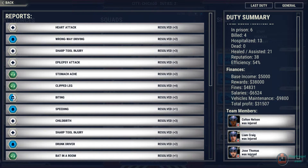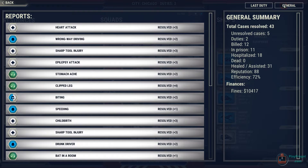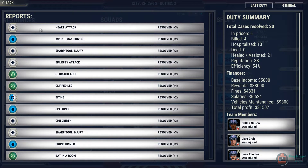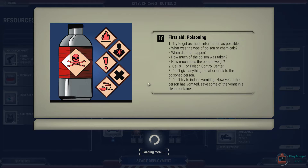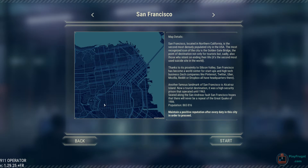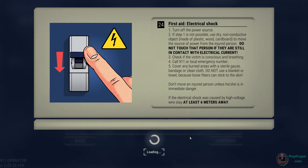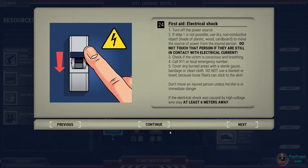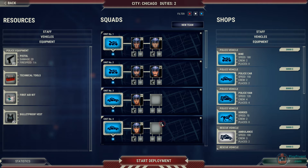We've got three injured officers, which isn't great. But overall we're not doing too bad — about $10,000 total costs, with a profit of $31,000 for the duty. That seems like a pretty good day. We could go to San Francisco, or go back and retry Chicago with an additional police officer or two. Let's take a look at what options we have in terms of additional equipment and crew.